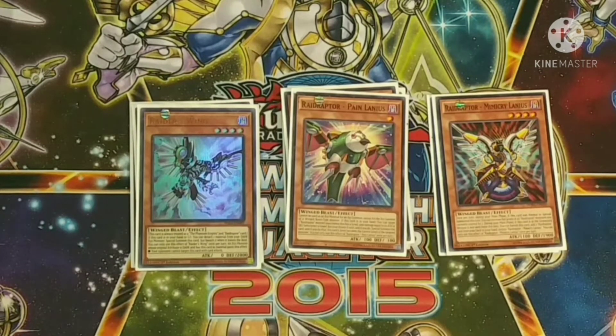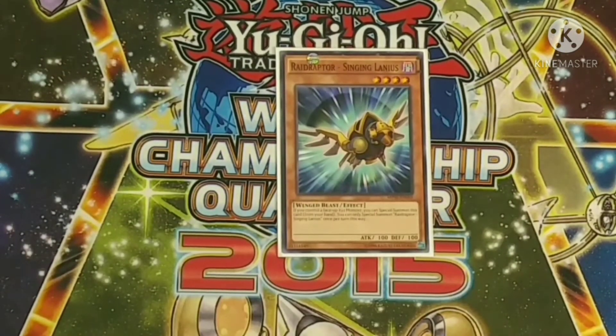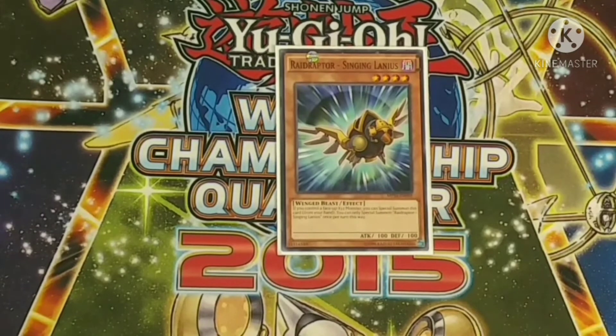Finishing off the Raid Raptor lineup, we have one Pain Lanius — you target a Raid Raptor monster you control, it special summons itself, becomes that level, and you take damage equal to that monster's attack. And one Singing Lanius — if you control an XYZ monster you can special summon this card for free.